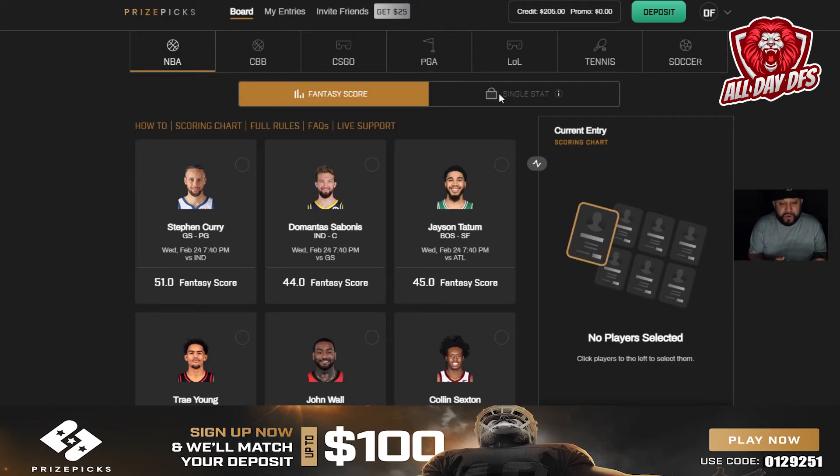Also, when single stat becomes available you can mix single stat with full game. You can also play first half, second half, and fourth quarters — there are all kinds of different plays as games are going on. The only thing is you can't mix first half with full game — first half plays have to stay on first half. But again, you can mix NBA with soccer, PGA, and MMA — they have pretty much everything on there.